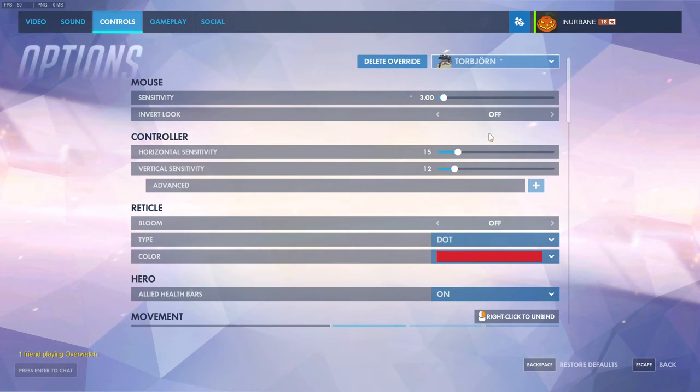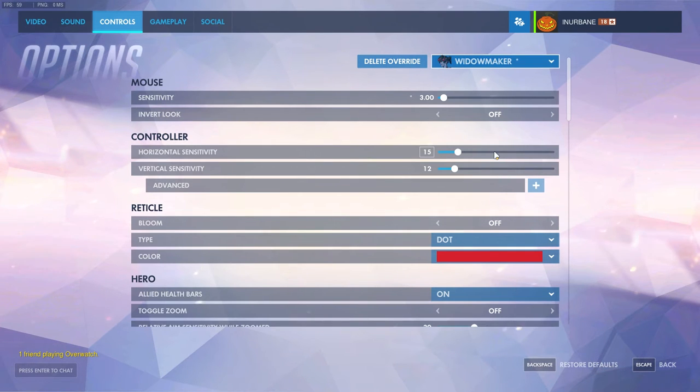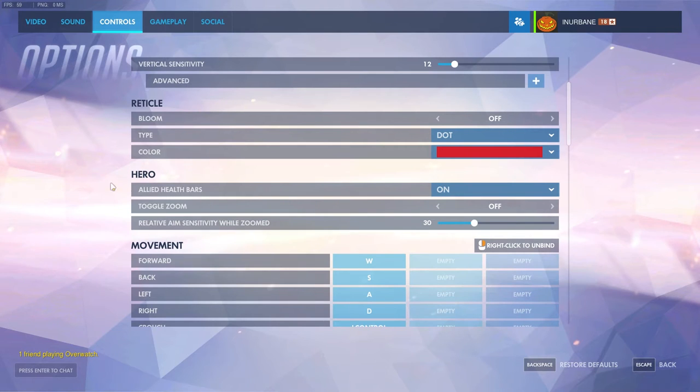Torbjorn I have really low — 3 is around the best I've found for him. Even though his turret doesn't require any aim whatsoever, Torbjorn himself in close-range combat needs very accurate shots. Tracer I have at 5 — she's fast, you've got to move fast. Widowmaker I keep at 3, and she also has under her hero settings a relative aim sensitivity while zoomed. So when she's scoped in you can set that separately — I usually keep it at 30 as well.